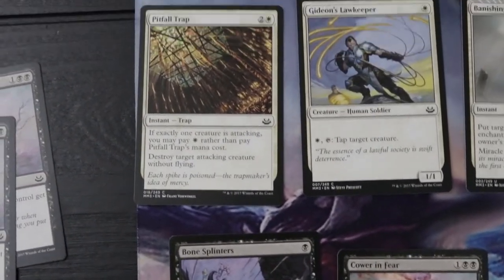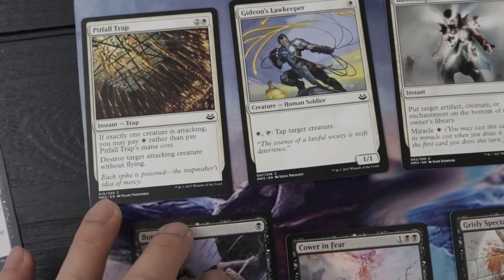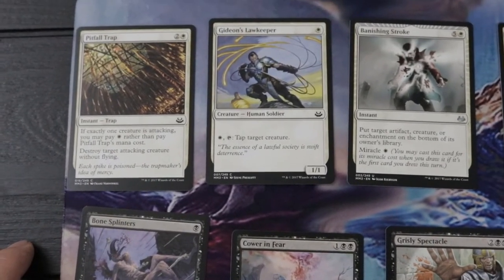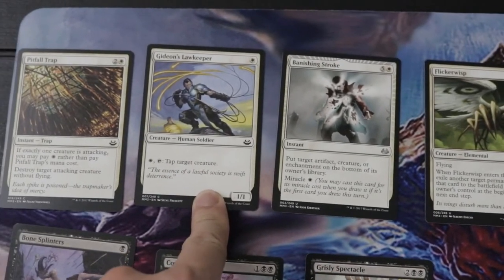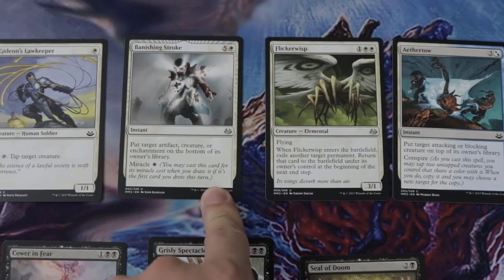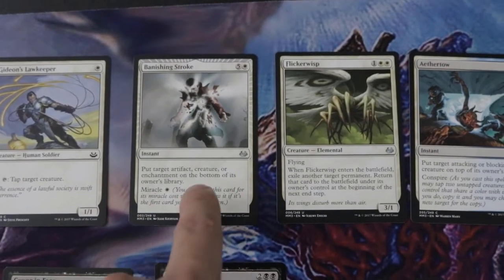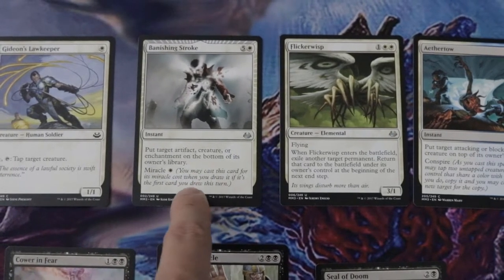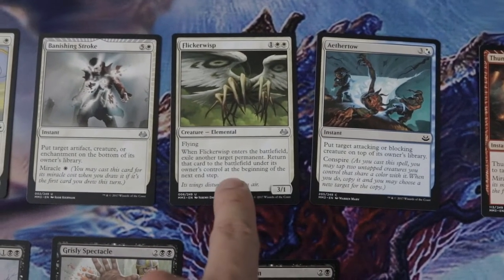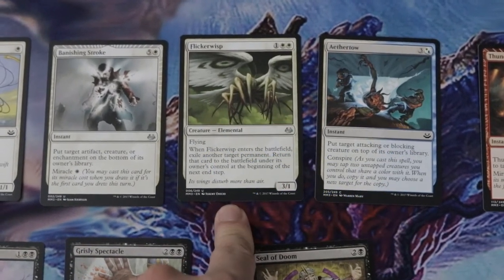Pitfall Trap targets an attacking creature without flying, and if it's the only creature attacking you don't pay two colorless and one white — you just pay one. It's really good. We also have the miracle Banishing Stroke — normally six mana but with miracle just one — which puts a target artifact, creature, or enchantment on the bottom of the library. And Flickerwisp is back — a really good removal especially against tokens, and it's a 3/1 with flying.